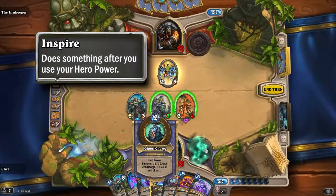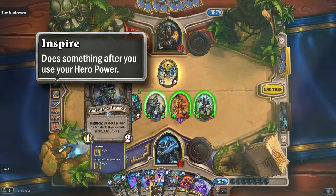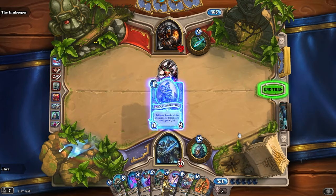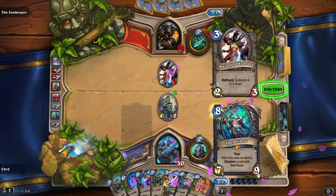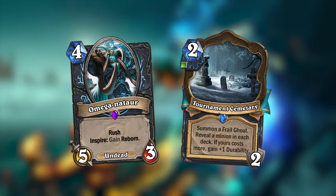The Grand Tournament introduced the Inspire keyword, which is a bonus every time you use your hero power. So I've made an Inspire card for Death Knight. The Grand Tournament also introduced a Joust mechanic, which would reveal a minion in each deck, and if yours costs more, you trigger a bonus. I've also made a Jousting card for Death Knight.